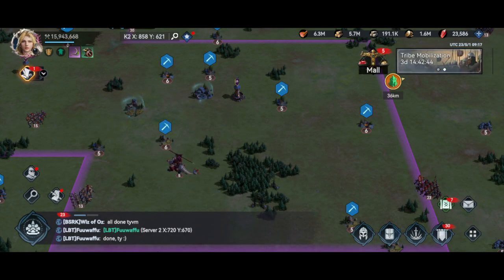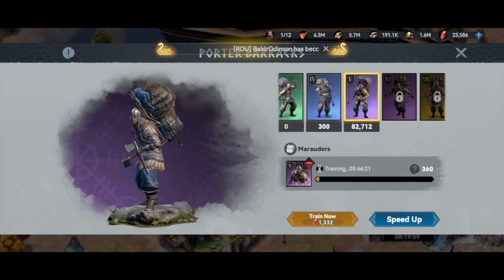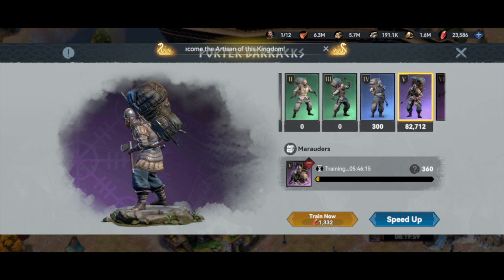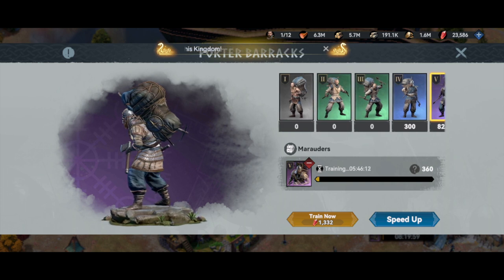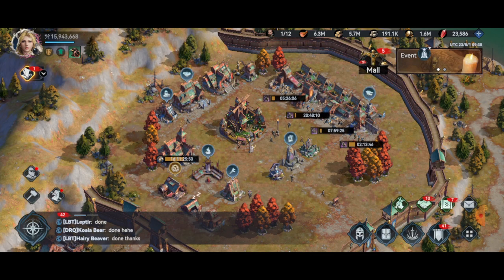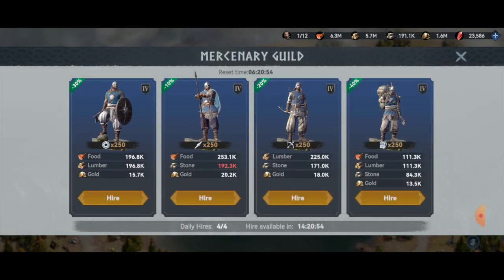The single biggest income of resources will be through gathering on resource tiles found throughout your kingdom. But in order to gather efficiently, you need to have a few things in place. The first requirement is having enough gatherers or porters. I would recommend having at least 50,000 tier one gatherers to complement your fighting army. A recent update has automatically added a separate infirmary capacity exclusively for up to 50,000 gathering troops should you be attacked, so you will never lose your baseline number of gathering troops. Take advantage of this — do not be afraid to use speed ups training gatherers; it will pay dividends in the long run. Keep an eye out on the mercenary building too, and use your daily hires to obtain more gatherers.